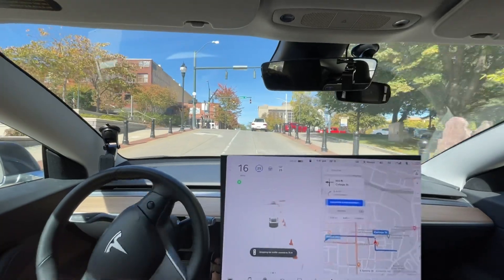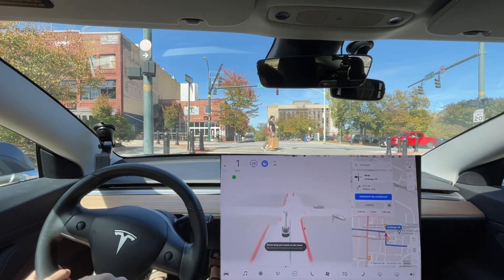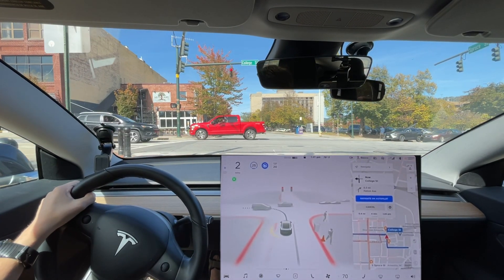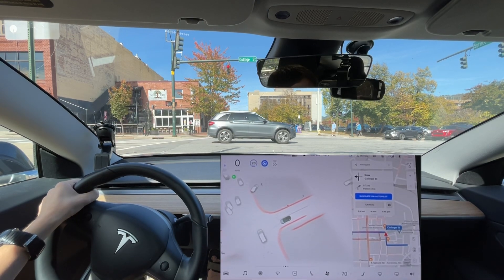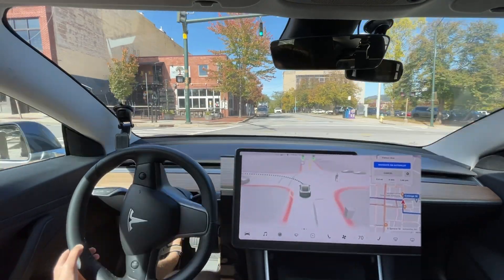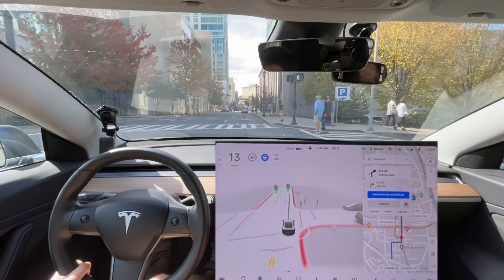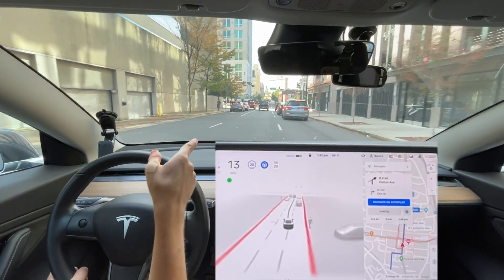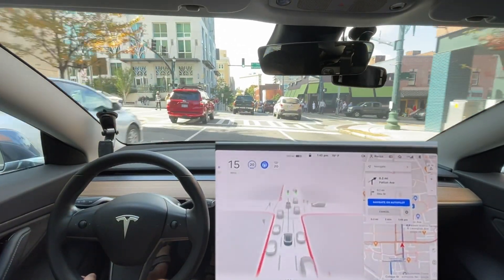Now turn left onto College Street. Okay, it wasn't going to get in the correct lane again. Let's move it up to the line — there's our line, but it can't see it. So it needs to go ahead and get over in the left lane here; I'm going to make it do that just to train it. I'm hoping that at the red light up ahead it's not going to try and go left or right again. It really has a hard time the last few updates going through that area.